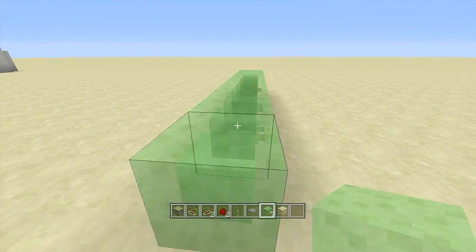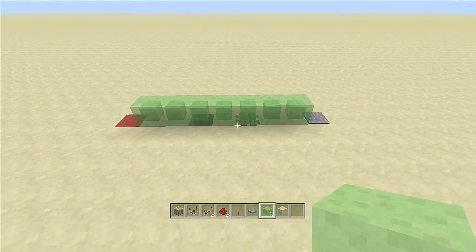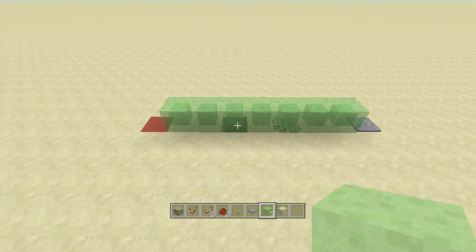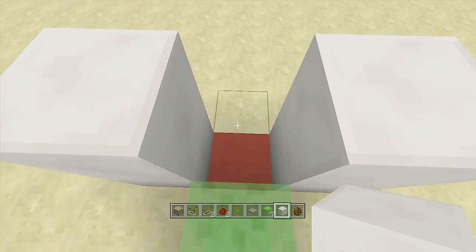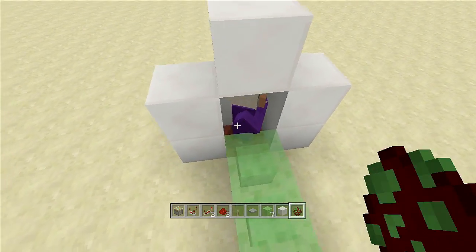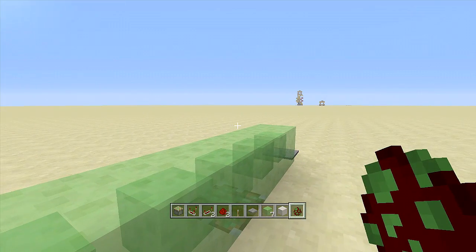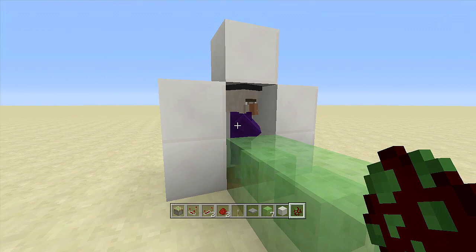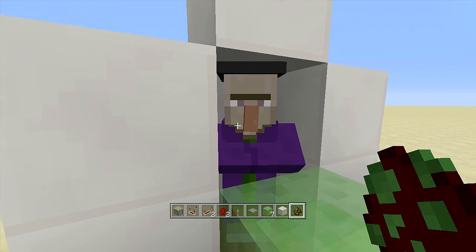Now all we have to do is put in our witch and snow golem. Come up two blocks, then two more in the back, place a block above, and place your witch on the inside. I highly recommend renaming your witch and snow golem so they do not despawn — they will despawn if you do not rename them.